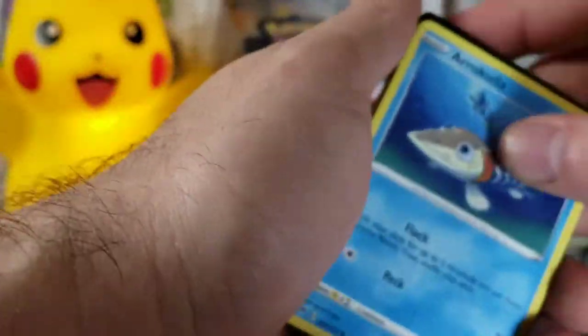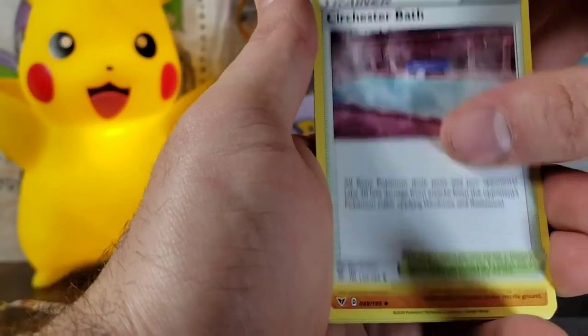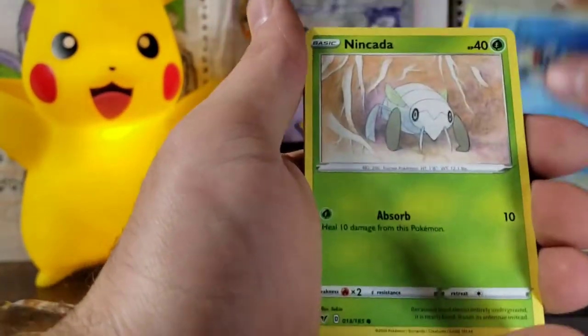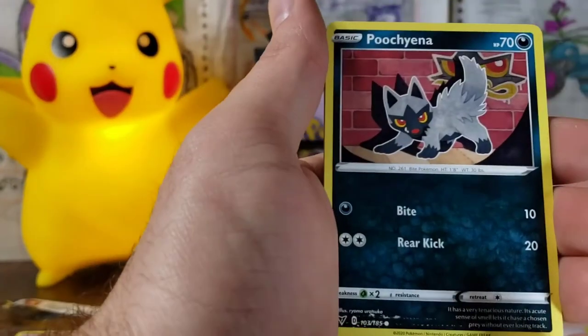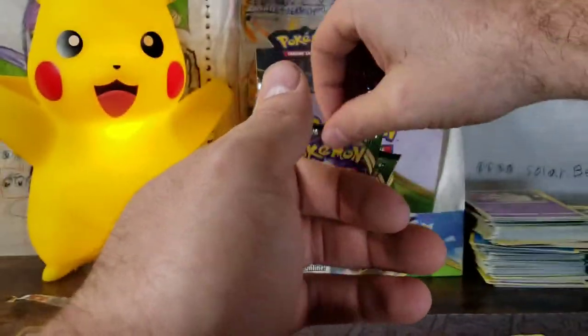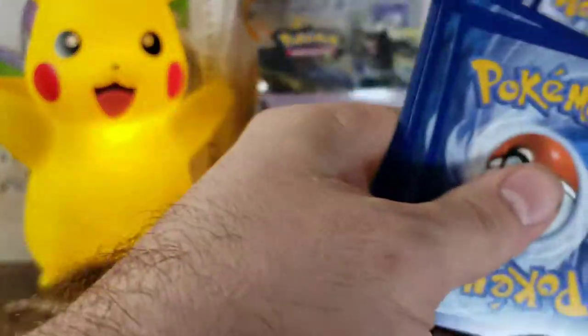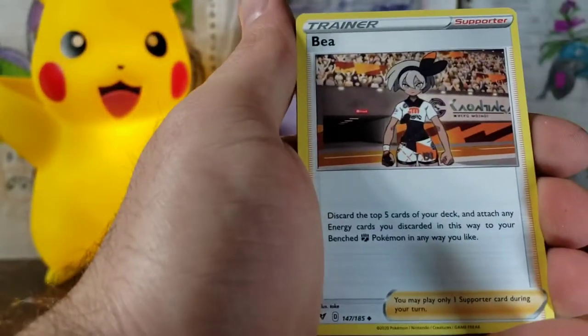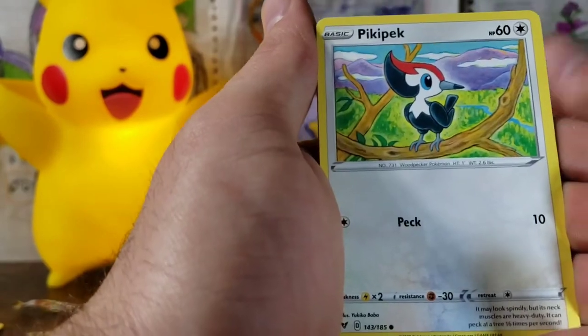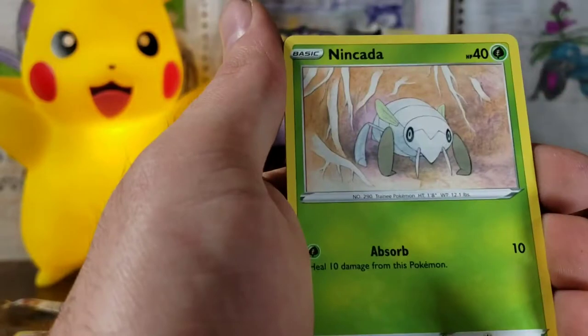Can we get more Amazing Rares? We're continuing now. We've got our Steel Energy, Wash Energy, Chesnaught, Hitmontop, Arrokuda, Nincada, Togedemaru, Poochyena, Rockruff, Drone Rotom, and a Krokorok. Here we go with our Pikachu pack art. Don't take any sneak peeks. We've got our Water Energy, Bea, Girafarig, Moomoo Cheese, Pikipek, Resistance is futile, Riolu, Chimecho, Nincada...